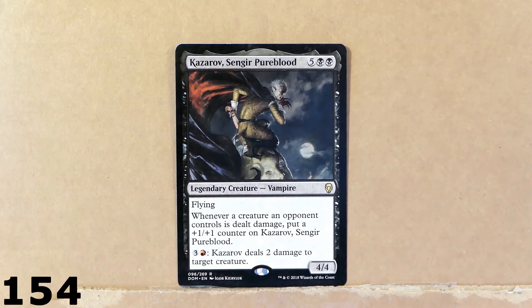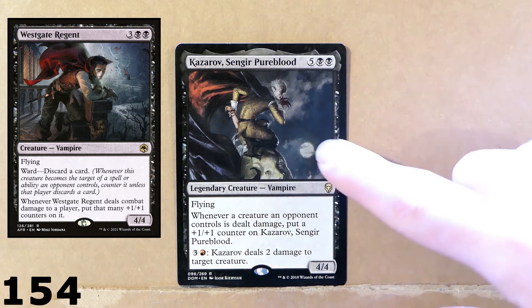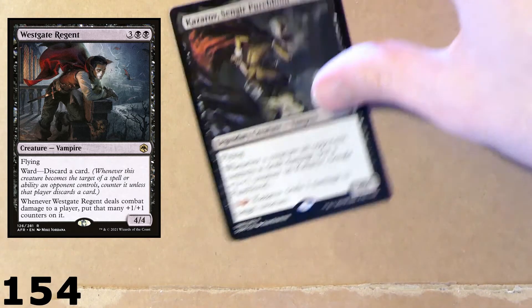Kazarov, Sengir Pureblood. This card calls to my mind Westgate Regent, which is a new vampire creature. Kazarov Sengir Pureblood here looks just as fearsome and powerful as Westgate Regent, but the effect is quite different. The artwork is really, really nice — and you got the moon there. There's always the moon.